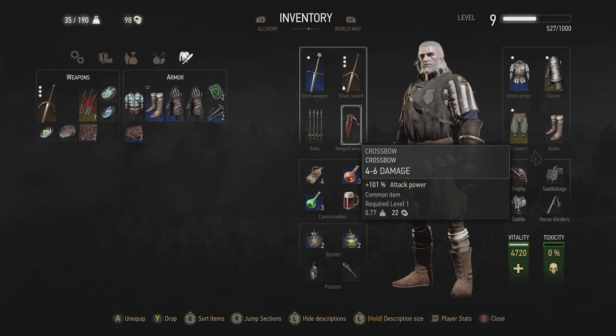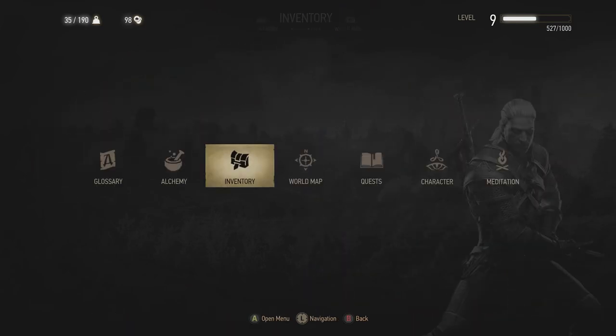When you're running around in the game, the crossbow can be good to distract an enemy, and if you put better bolts on it the damage increases. You can also get better crossbows as you go through the game, but generally they are pretty minor attacking tools. I'll show you how it works anyway.